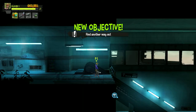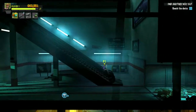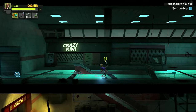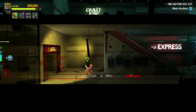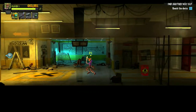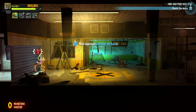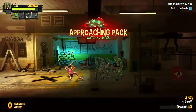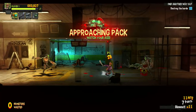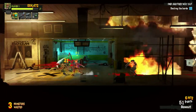New objective: find another way out. I'll just follow the arrow, and I assume we just keep going this way, probably go down here and take a left. I'm not sure how long this playthrough is going to be, but hopefully it's pretty long. New objective: destroy the horde. I've never actually done this without another person, so this might be a tad difficult.